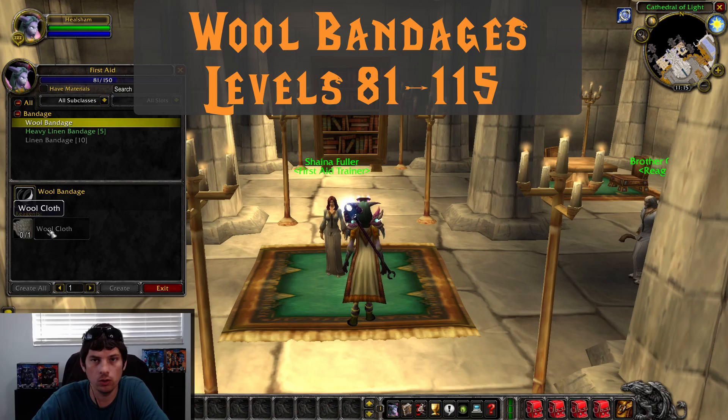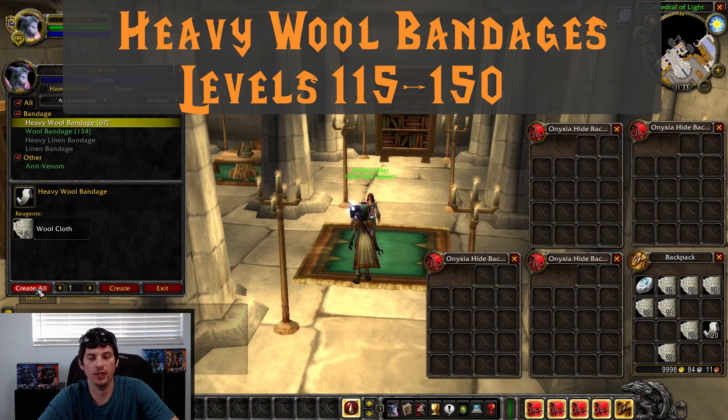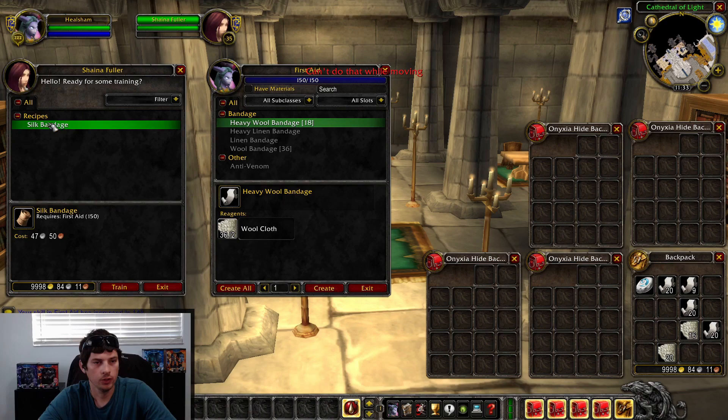Once you hit level 80, that's when you're going to learn to make Wool Bandages. We're going to go grab some Wool Cloth and start working on 81 to 115. Once you get to 115, you're going to need about 100 more Wool Cloth to make Heavy Wool Bandages. We're going to make Heavy Wool Bandages until we get to 150. Make sure to stop right when you get to 150, otherwise you're going to make more bandages but not actually gain levels.